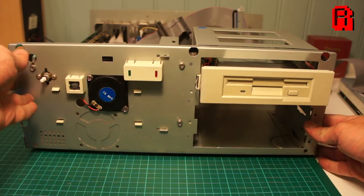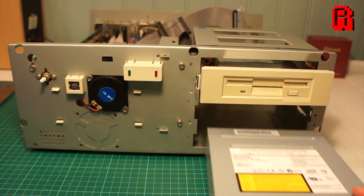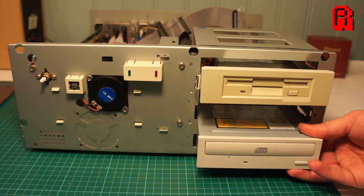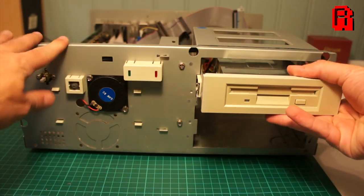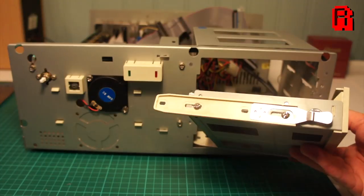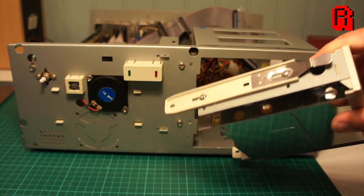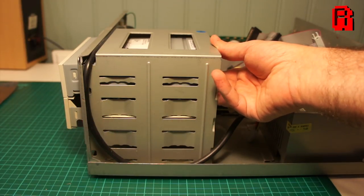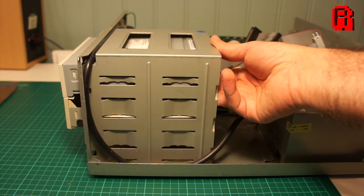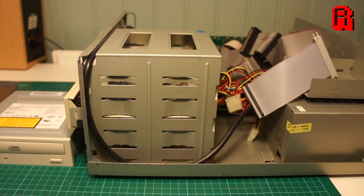So that's our cable sorted. On to yet another problem — ordinarily we'd just pick a slot for the CD drive, slide it in, and screw it into the chassis from the side. But this case, like many from the period, has custom rails that you first have to screw onto the side of your add-on drives, and that allows you to slot it in and out of the case. You can see them fitted on the side of the floppy disk drive. Unfortunately there are no spare rails in the case. In our final episode when I clean up the case, I'll dremel some holes in the side to allow me to screw the CD-ROM drive in. For now, we'll just rest it in the case and make sure it works before making any permanent cosmetic changes with a dremel.